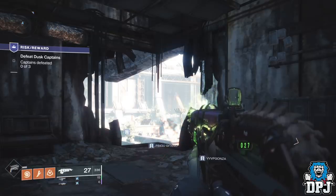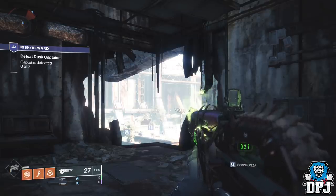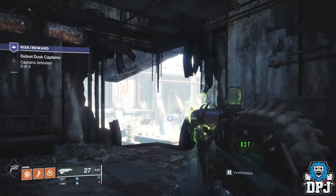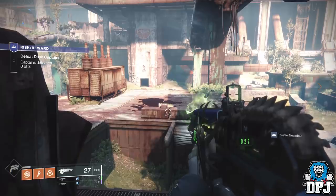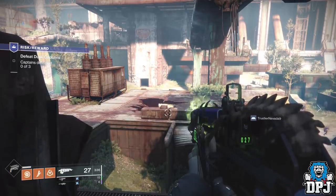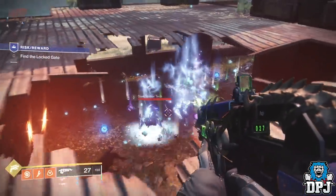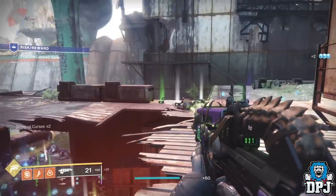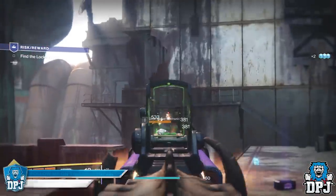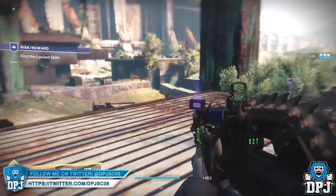Once you spawn in you will notice a spider tank or walker tank located in the middle of the Divide area - the EDZ area we used to visit a lot in Destiny 1. Around this walker tank are three buildings, each with a constant spawn of fallen adds. The one building you want to concentrate on is this one right here. Take out the adds around the building, stand on top of it, and shoot down into the building as they spawn.